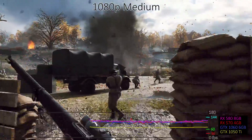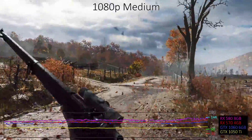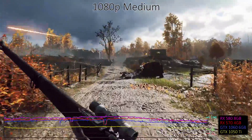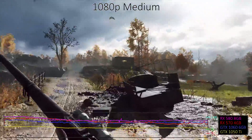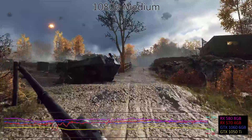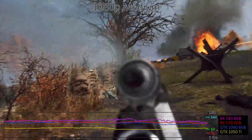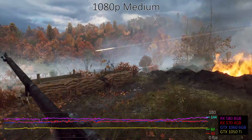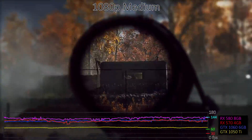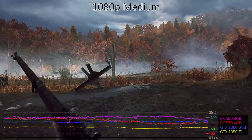Increasing the graphics quality to the medium preset drops performance by about 25% on most of the GPUs, though with a 200 FPS maximum some of the top cards still run to that limit. AMD's RX 570 and 580 easily come out ahead of their Nvidia alternatives, the GTX 1060 cards. That's especially true if we account for pricing, where the 570 now costs less than the GTX 1050 Ti and the 580 is cheaper than the GTX 1060 3GB.